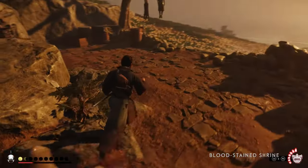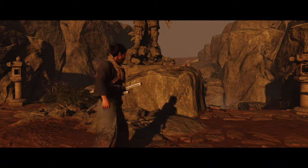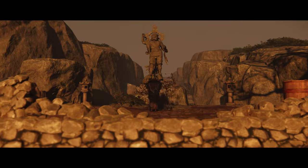Now go closer to the shrine, behind it, and slack down on the deep end to heal yourself. You will automatically start a cutscene and after that you will get Bloodborne armor, which you can see in the video.